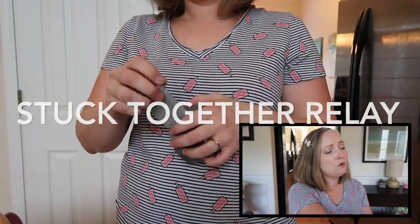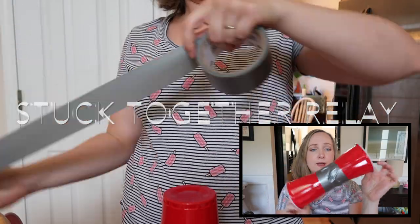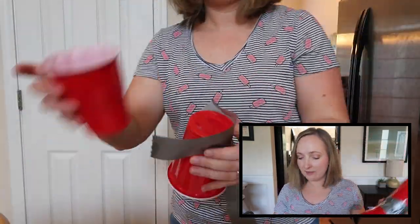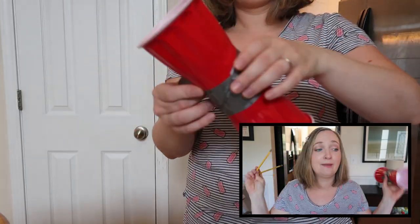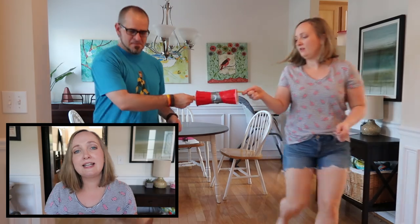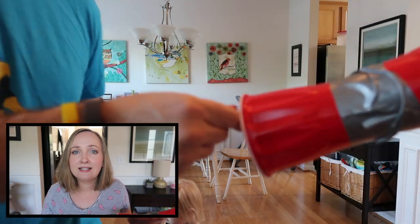For this game, you are going to need some plastic cups and some duct tape. Tape two plastic cups together. You're also going to need some pencils. It's a relay race, so divide your players up into teams of two. Each person on the team grabs a pencil, sticks it into the end of their cup, and races to see if they can work together to get their cups across the room.